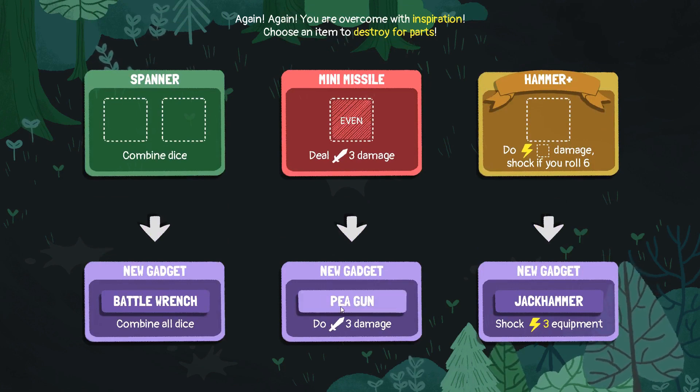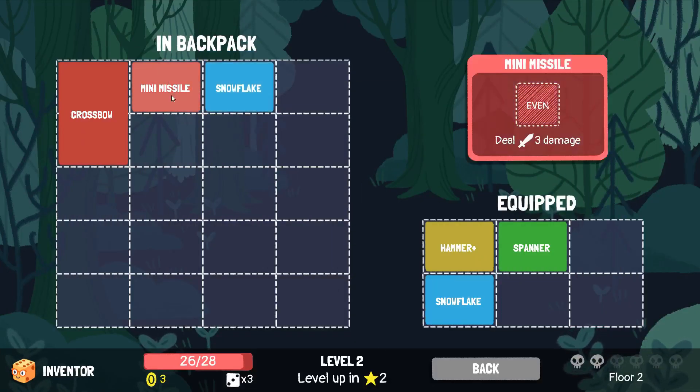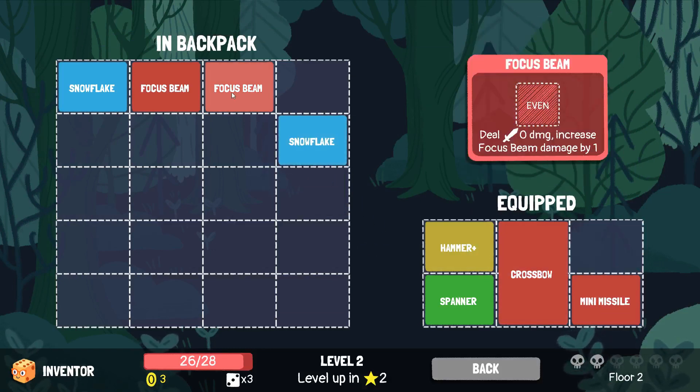Do crossbow, do those two, do those two. Equipment wise, mini missile and a crossbow for now. Let's see what we get here. Focus beams - I do like my focus beams. Copy equipment. And sun beam - just needs to be odd. If that's minimum four, a dice value minus two, if we can get those two and a bump... I think we're going to have to go for a focus beam build, because I do like them.